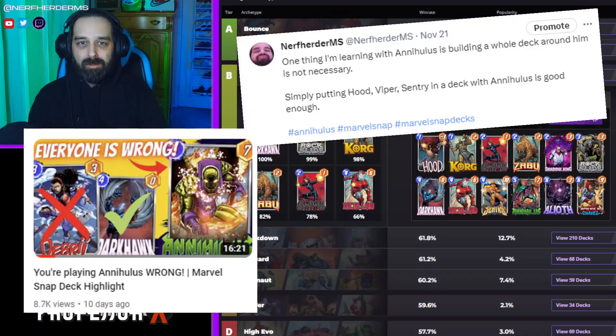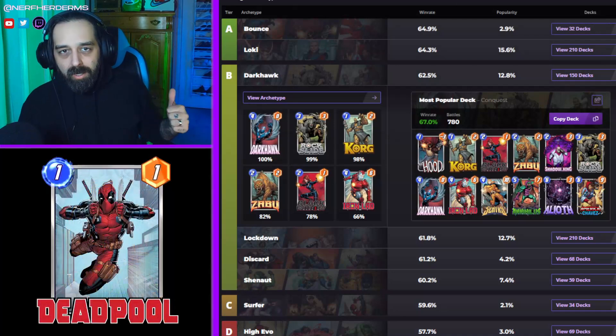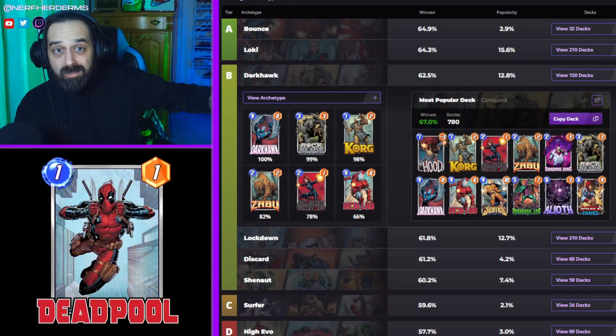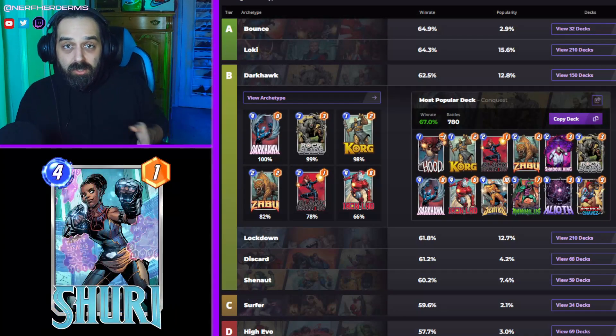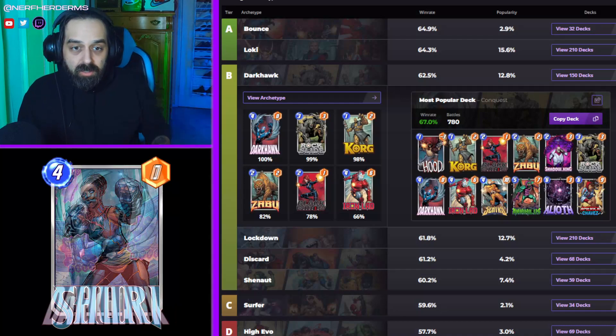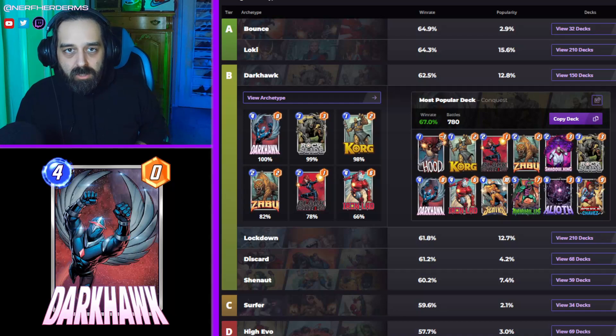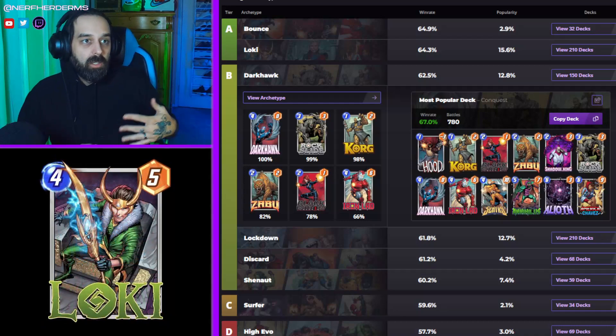I put a video out — it's like a week or two old on my channel, go check it out — but it's basically this list. The theory is Annihilus is sort of like Darkhawk, where you just run an Annihilus package with Hood, Annihilus, Sentry. I would put in Viper instead of Shadow King, or Carnage instead of Shadow King. Those four cards make up the Annihilus package, and you can slot them into lots of different decks.